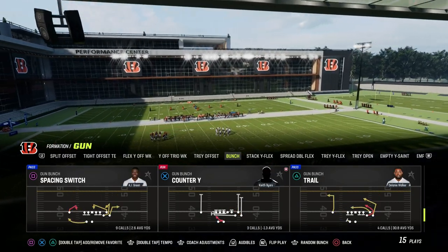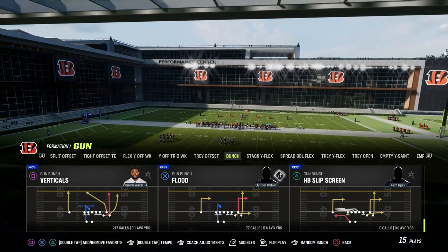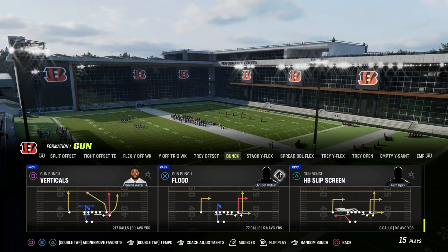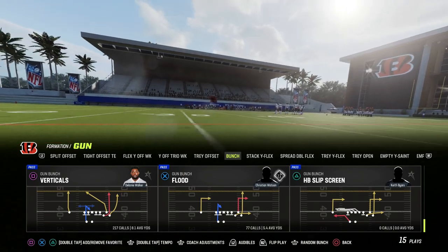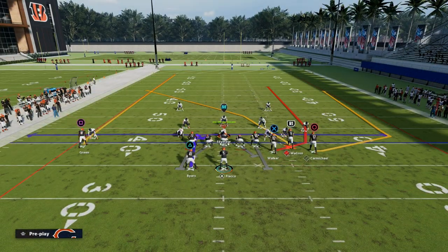The play we're going to be taking a look at today is verticals out of the gun bunch formation. We're going to take a look at verticals to create a concept I really like to be able to attack zone, or really anytime our opponent is trying to drop zones to defend the solo wide receiver. So verticals is the play, and the setup is actually really simple.